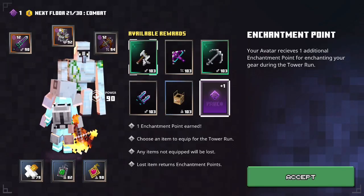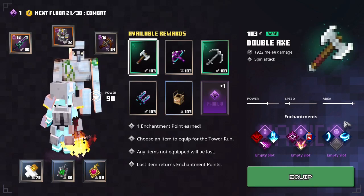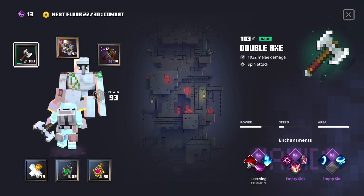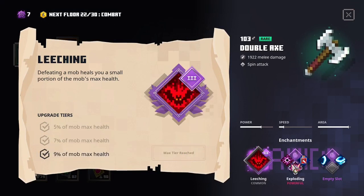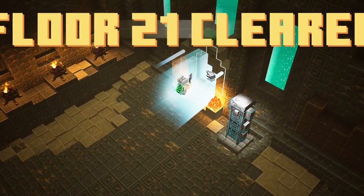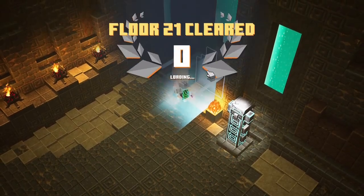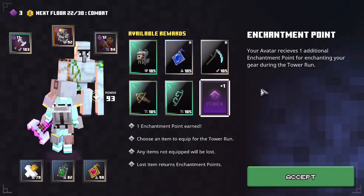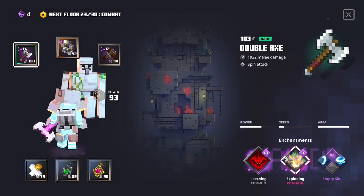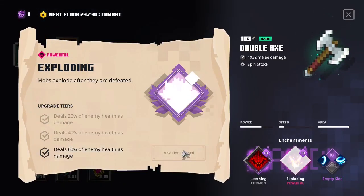After the second boss, I take the double axe and enchant it with leeching level 3 and exploding level 2. After the 21st floor, I take another enchantment point and enchant the exploding to the max level.